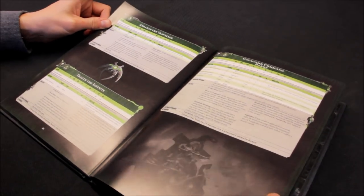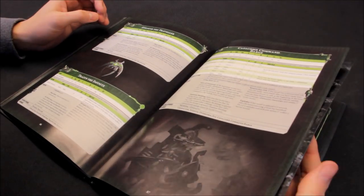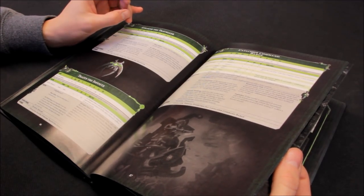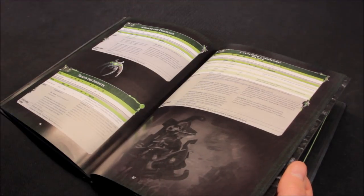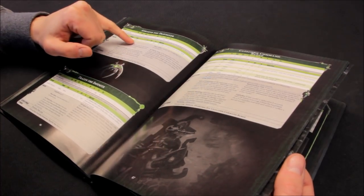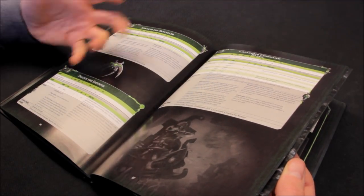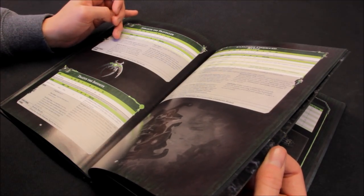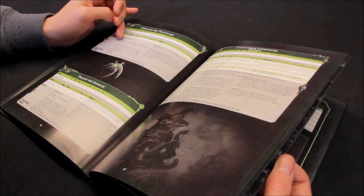Anrakyr the Traveller is next - power level 9, 167 points, medium sort of points cost. Movement 5, 2+ weapon skill and ballistic skill, strength 6, toughness 5, 6 wounds, 3 attacks, leadership 10, 3+ save. He has the Tachyon Arrow and the Warscythe. The Tachyon Arrow is a one shot only weapon - once per game. Range 120 inches, assault 1, you need a 2 to hit, strength 10, AP minus 5, D6 damage. After all that you could just end up rolling a 1 for damage. Lord of the Fire and Legions - add 1 to attacks characteristic for friendly Necron infantry within 3 inches - nice if you need a combat based army.